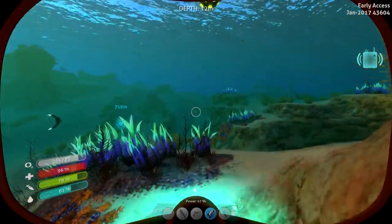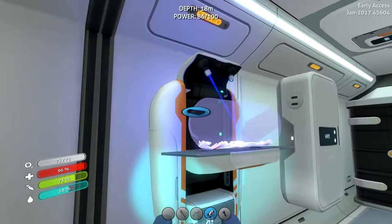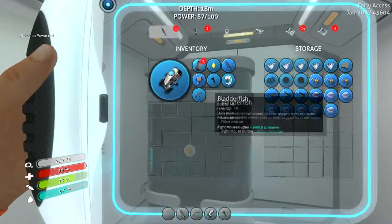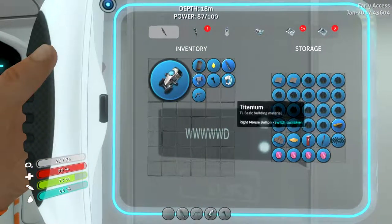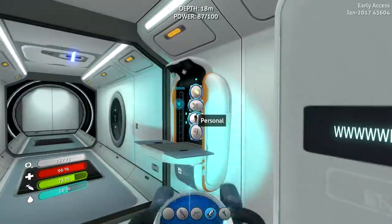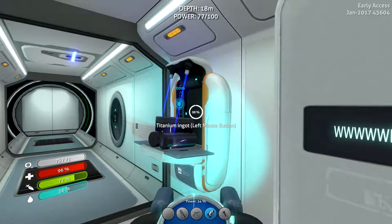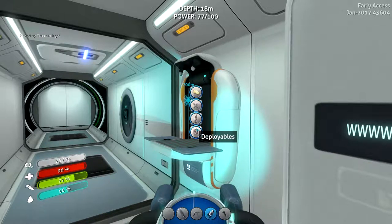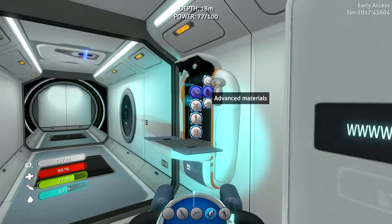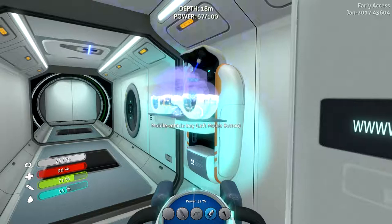Shoot. Now I can go ahead and build the power cell — there we go. Power cell — oops, I accidentally changed the name on that. Ten titanium: one, two, three, four, five, six, seven, eight, nine, ten. We're going to build a titanium ingot. And now we can build this — we have the mobile vehicle bay!